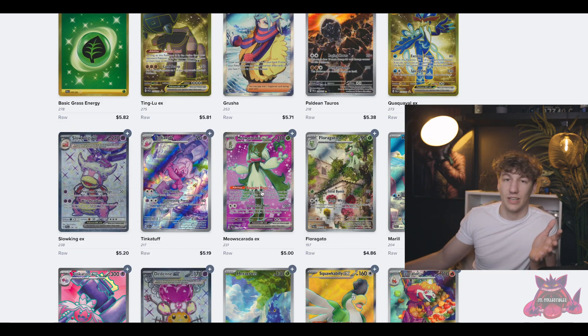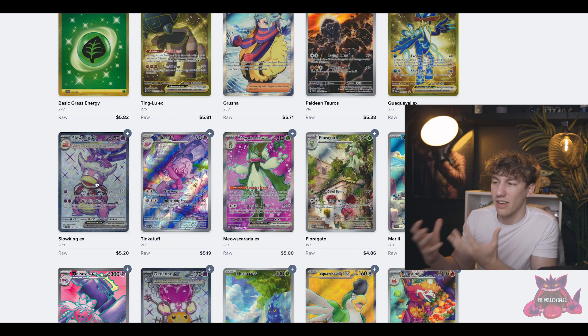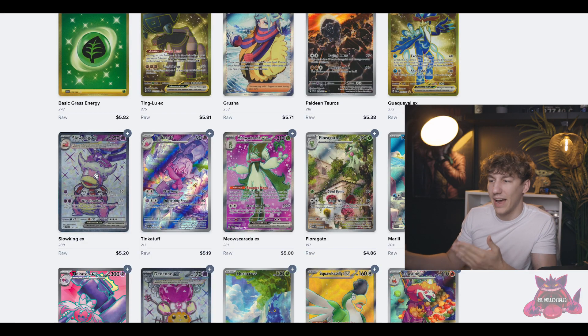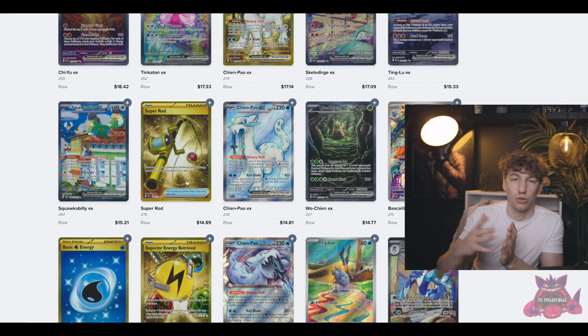I want to know what you guys have to say about this set. I'm a big Slowking fan, but I don't like this card. This Tera card — I just don't like this diamond effect; it's kind of like a shiny effect and I don't like it. I think the shiny effect should stay in Hidden Fates. I think it's a good set, but I just don't think it's going to be the strongest set. I think it's going to be a set where you can make money, but it's just not going to be the strongest set 10 years down the road in Scarlet and Violet.